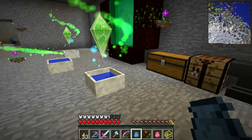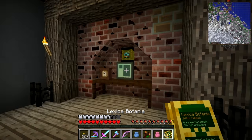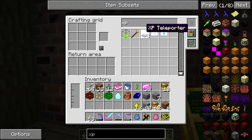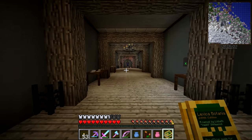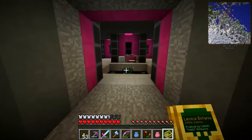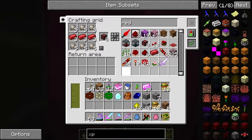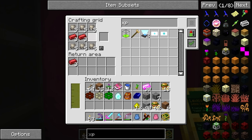Where are my XP tanks? I should have a lot more XP than that. Did I put it behind here? Is it just not working? Okay, let's just put this one down. I wanted to name this 'Botania' in the anvil but I can't.